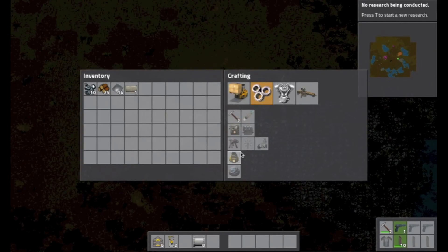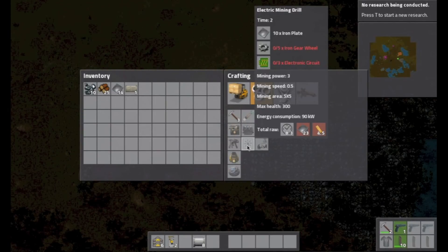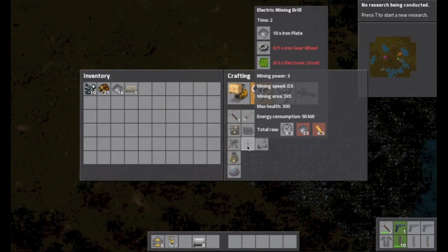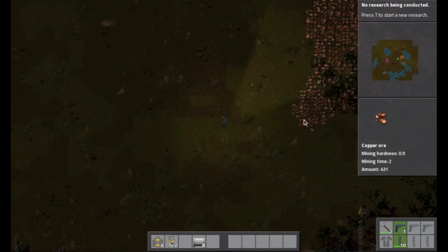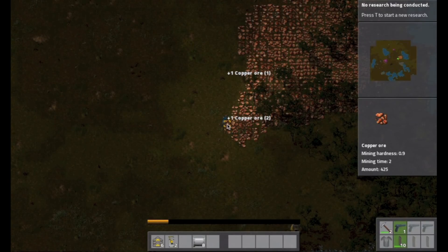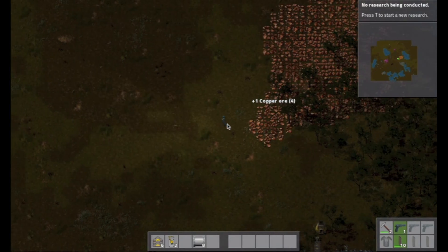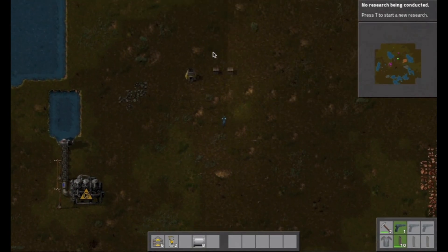Okay, how much do I need first? 23. Okay, I believe we have enough. And then we're gonna need more for the cables as well. So once you have all of this, what we're gonna do is pick up one of these chests... two, three. Three. Two.